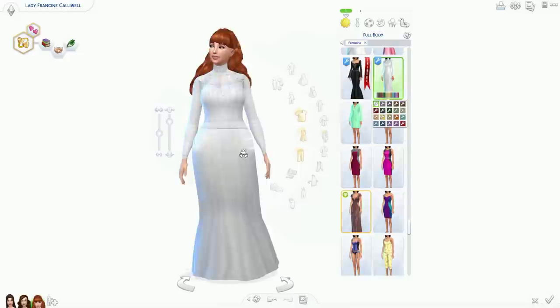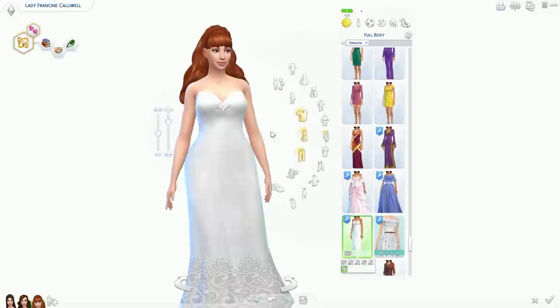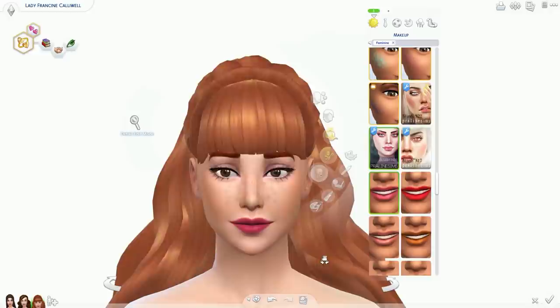All the girls wear these really pretty white dresses and they are my favorite dresses — actually my favorite dress in The Sims 4. I am trying to track down the creator of who made them because I can't find that dress now. I don't know how I found it in the first place. I should have definitely written it down because I got so many comments in the first part of Calloway Estate just about that dress alone.